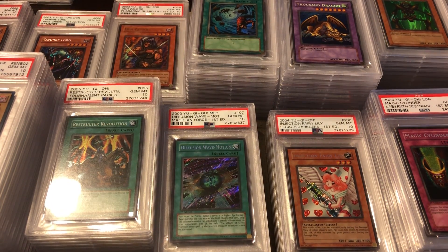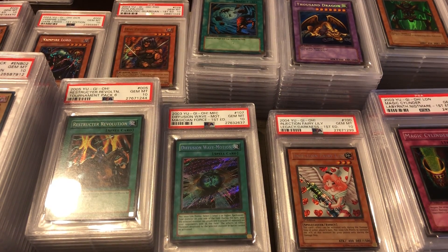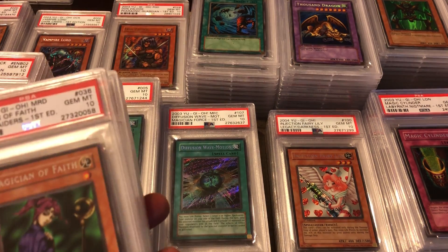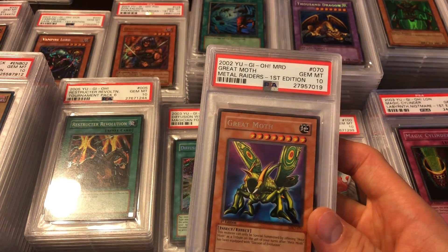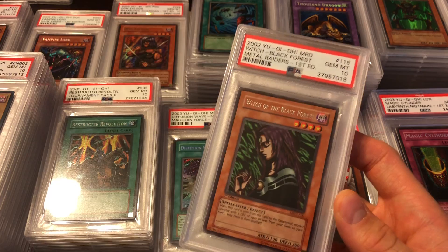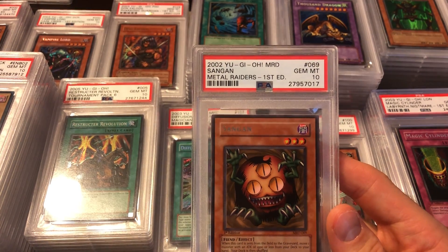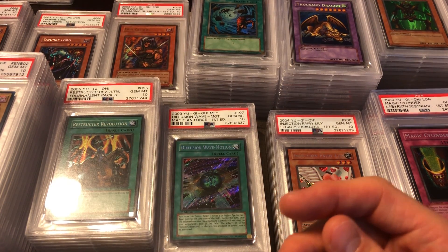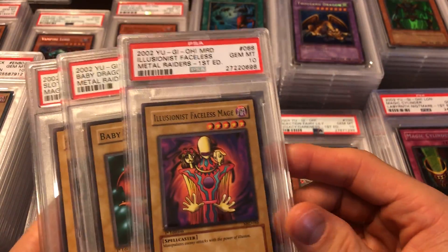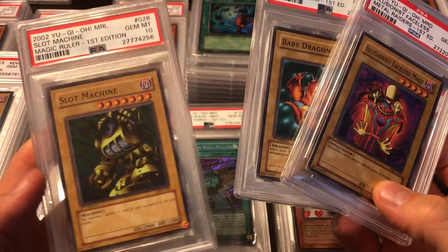We're almost done. Just a few Metal Raiders cards — I had a bunch ready for grading but haven't done it yet. We got a Magician of Faith rare, a Great Moth, Witch of the Black Forest, and Sangan — those are my favorite rares from Metal Raiders. Then to finish this entire video off, some random commons from Metal Raiders: Illusionist Faceless Mage, Baby Dragon, and then Slot Machine from Magic Ruler.